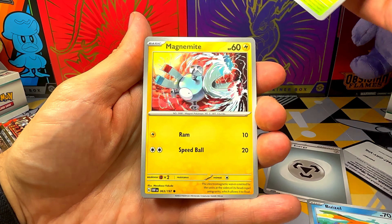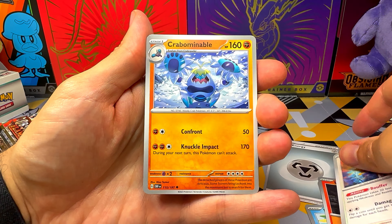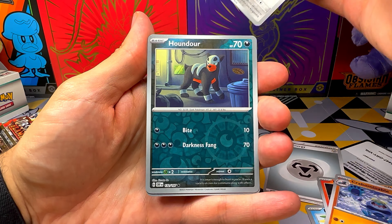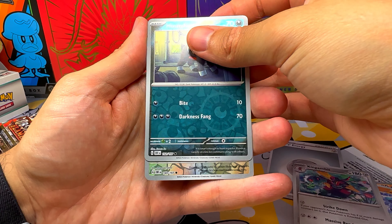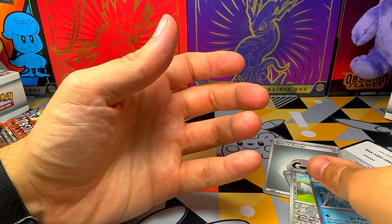Boneswit, Magnemite, Larvesta, Bouffalant, Crabominable, Hondur, Swablu, Parallel, and Palafin.